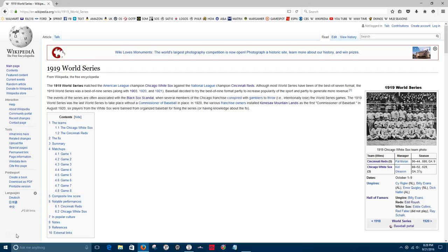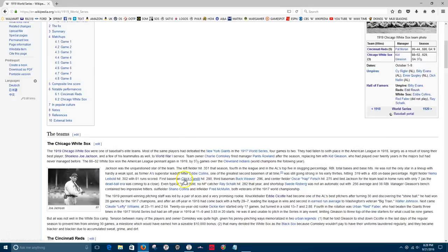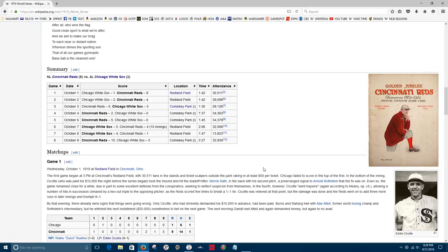Welcome back everybody to the Strat-O-Matic replay of the 1919 World Series between the Chicago White Sox and the Cincinnati Reds. Let's take a look at how game three really went — as we all thought, that was the fix in. In games one and two the Reds won the first two games, but in this replay I'm having a real hard time putting the White Sox away. Game two was a very exciting game, and if you haven't watched that, I'm not gonna spoil it here, so you need to watch game number two if you haven't yet.